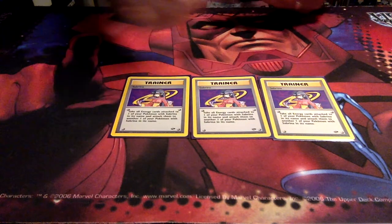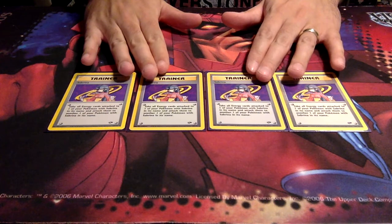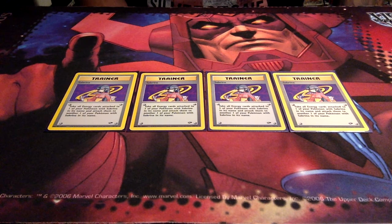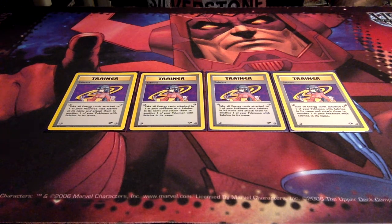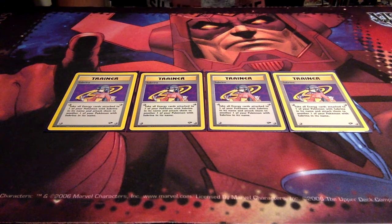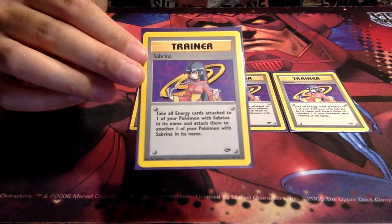We start the trainers with four copies of Sabrina. I could probably cut this down, but once the deck gets rolling, having Sabrina in your hand is a massive advantage. I can have a Gengar out with 80 damage on it — barely alive — evolve and get a fresh Gengar out, strip the damaged one of all its energy, and immediately have the freshly evolved Gengar ready to attack. You can leave that Gengar to be KO'd or Warp Point it away. And how would you not run a Sabrina deck with four Sabrinas?